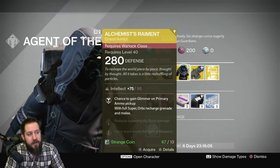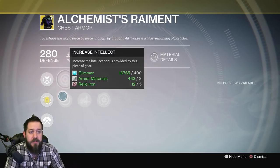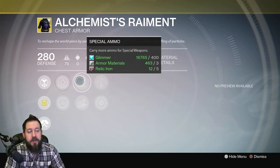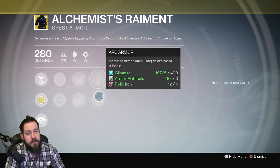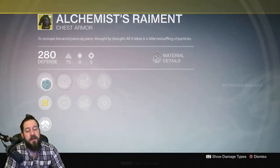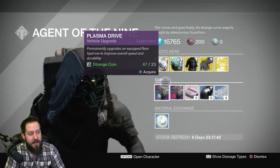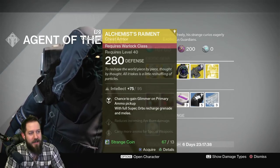And then finally we have the Alchemist Raiment for the Warlock — Iron to Gold. It gives a chance to gain glimmer on primary ammo pickups, and orbs collected when your super is full recharge your grenades and melee. It comes with increased strength, increased intellect, special ammo or heavy ammo — always a nice option — arc burn defense, and arc armor. This is definitely a situational exotic, not used by many. I can't really recommend it.